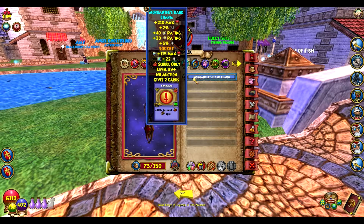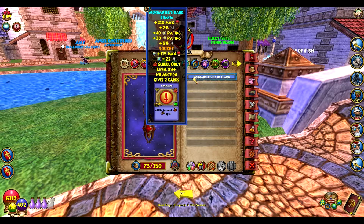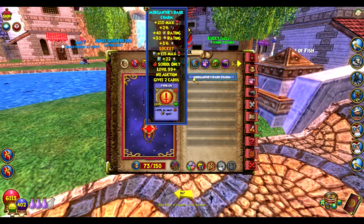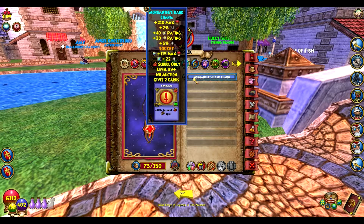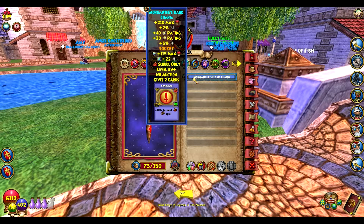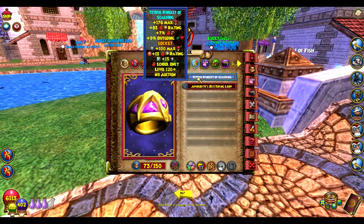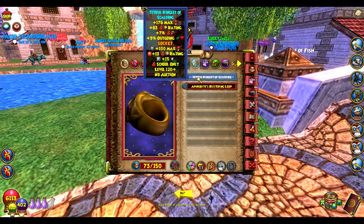My amulet is the Morgant Dark Charm that you get from Morgant in Chrysalis — Coralysis, however you want to say it — it's the bug world. It's not the easiest drop to get at all; it's kind of awful to get. And I can't even begin to say the next name so I'm going to call it Tetris, because I like the game.